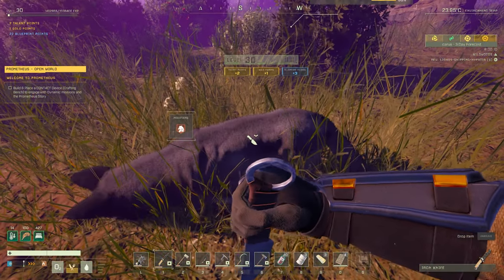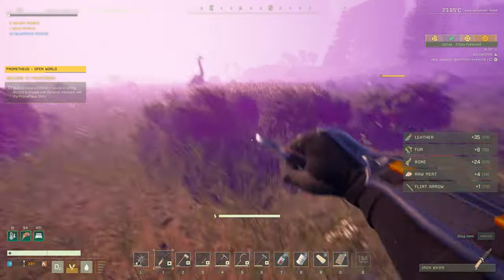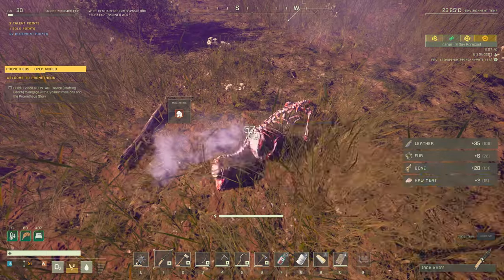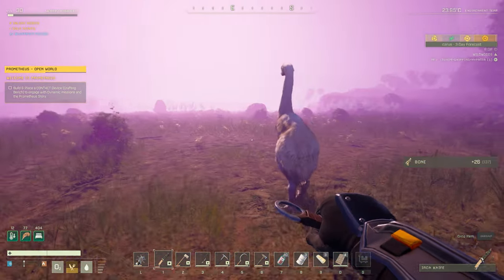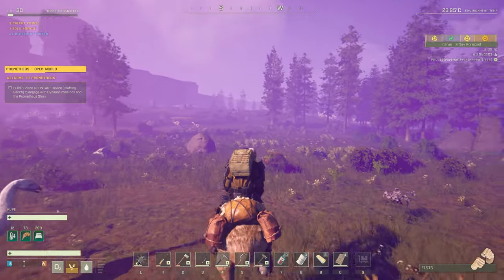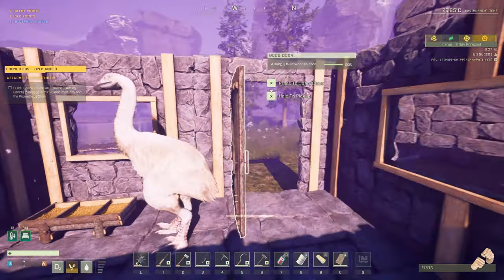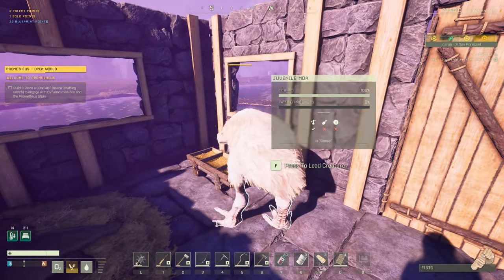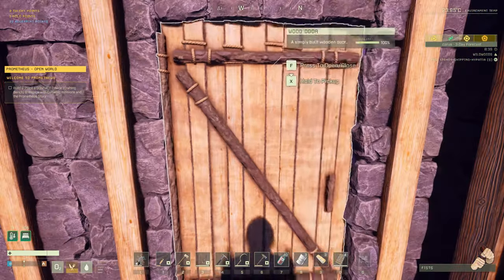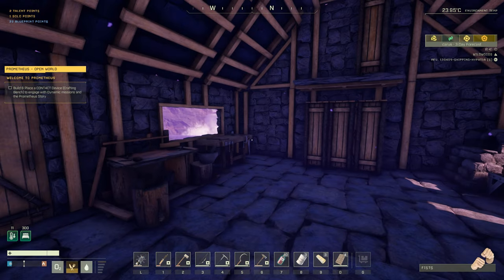So that officially gives us access to Tier 4 technology — we have the fabricator there. That is amazing. And once we get back to the base, we'll get our new MOA friend in his pen and take a look at all of the beautiful new technology that we have at our fingertips. And just like that, we have our new MOA. He's taming up. I'm going to take a nap, eat some food, drink some water. But yeah, let's get inside and browse through our new technology here.